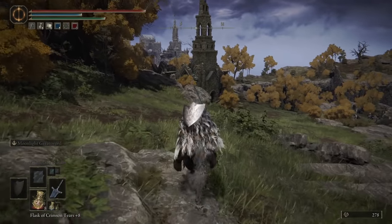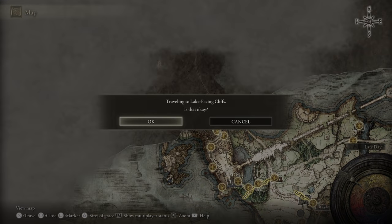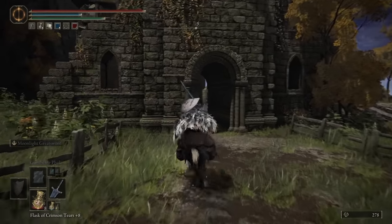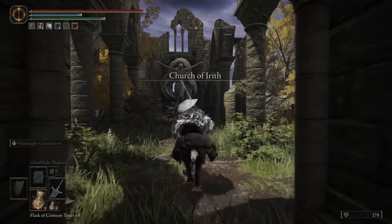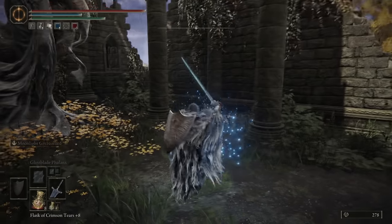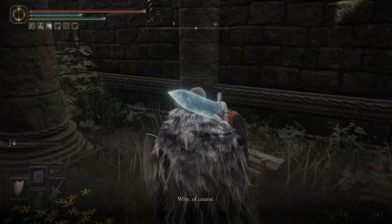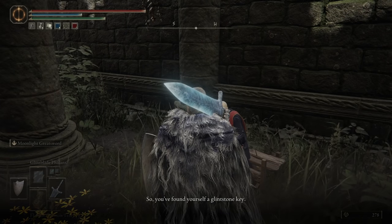Back to Liurnia. You'll want to grab the map fragment first off, so locate the hint on where to find it in the incomplete map, place a beacon on it, and then from your slightly higher vantage point, plot a path towards the beacon. There's a church nearby that you should definitely stop off at to collect a tear first, and you'll doubly want to do that if you're using sorcery.